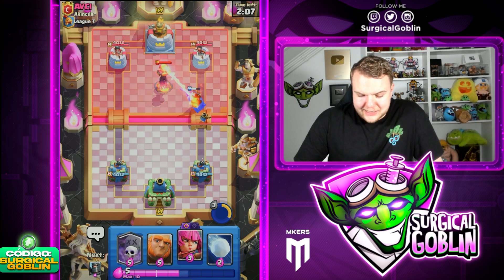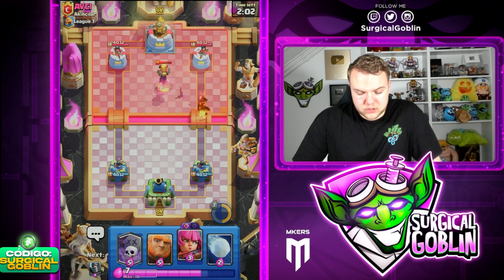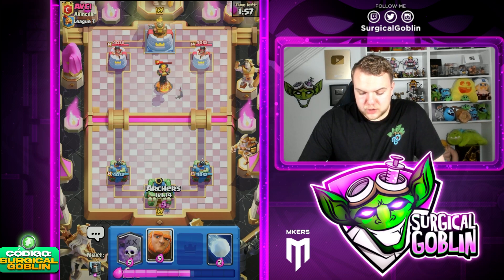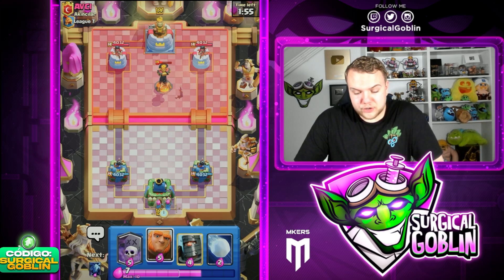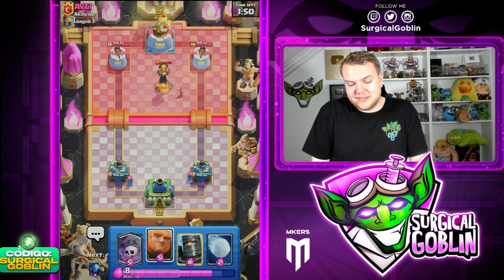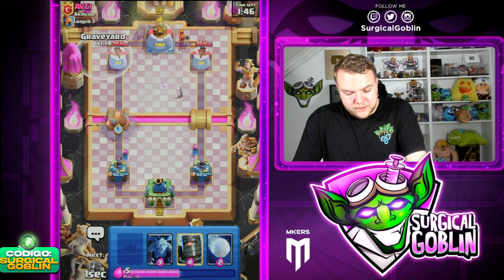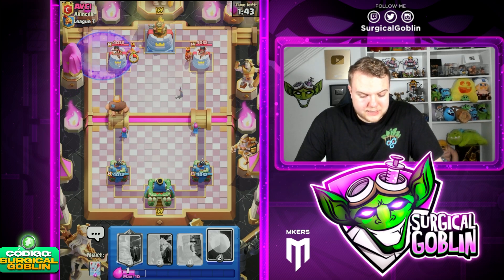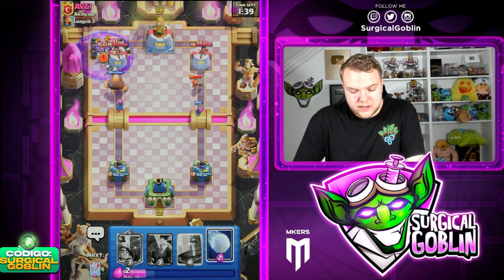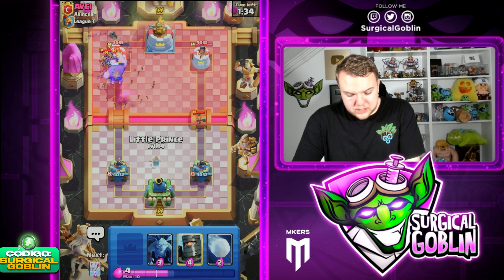Little Prince is not going to get too much value here because the Inferno Tower will kill both of them, but it at least damages quite a bit. This is kind of nice because it's going to disappear soon, and maybe opens up a Giant push because he doesn't have Barbs in cycle and he doesn't have Inferno Tower. This matchup is pretty rough — against Barbarians plus Inferno Tower I don't think we're going to have a lot of fun. I'm going to go Giant Graveyard knowing he doesn't have Barbarians or Inferno Tower in cycle — I think it's a pretty decent push.